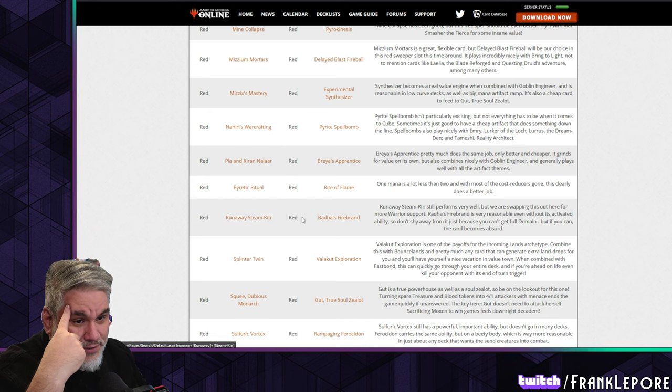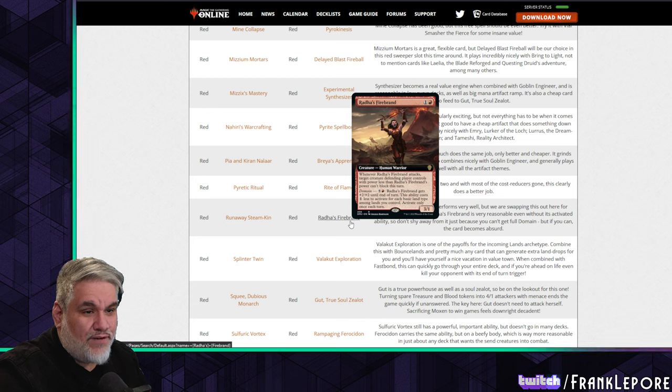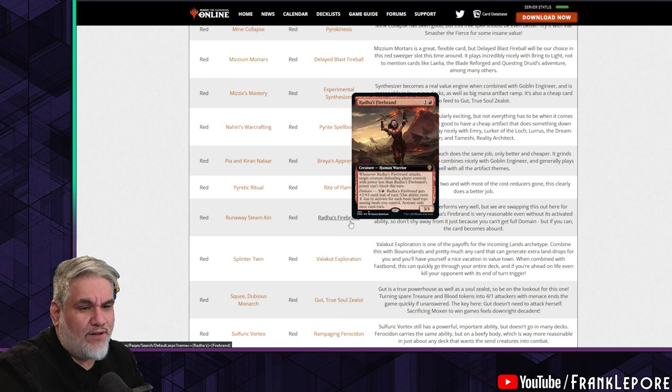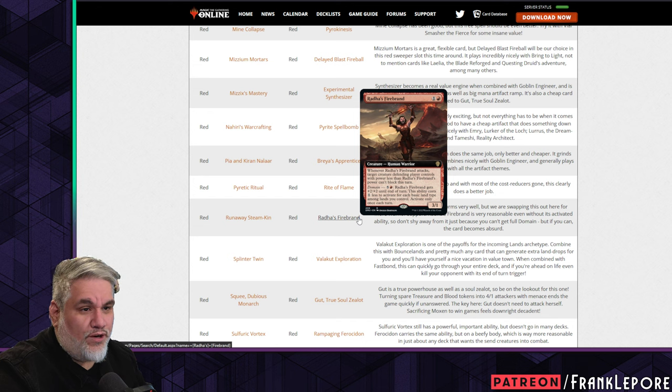Steamkin out, Firebrand in. When Firebrand attacks, target creature the opponent controls with power less than Firebrand's can't block. If you have domain it costs six for a +2/+2 buff — one less for each basic land type among lands you control. It doesn't have to be full domain; if you have four different types it costs two, and that's pretty good. It's also a warrior and a two-drop.